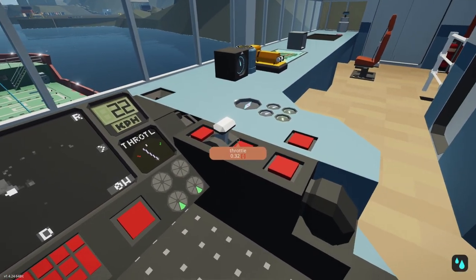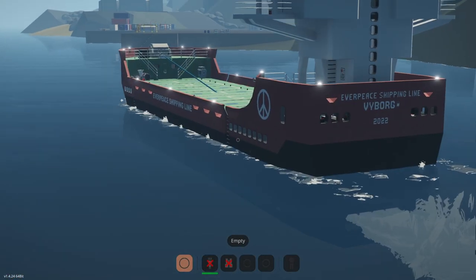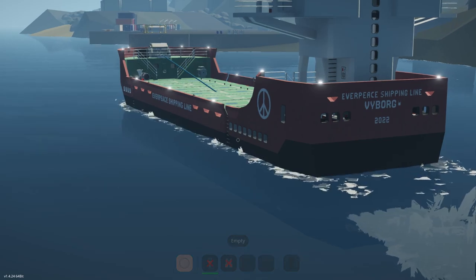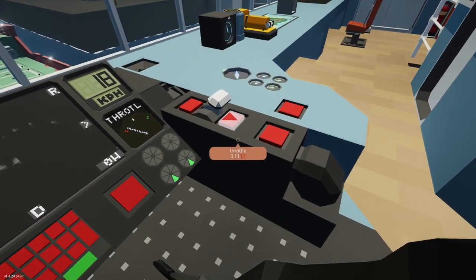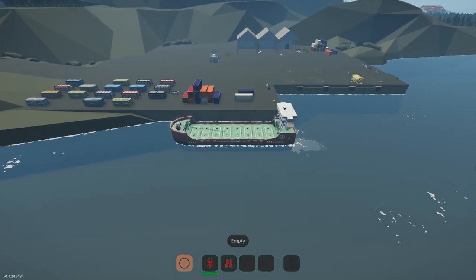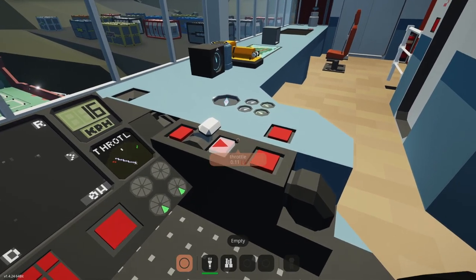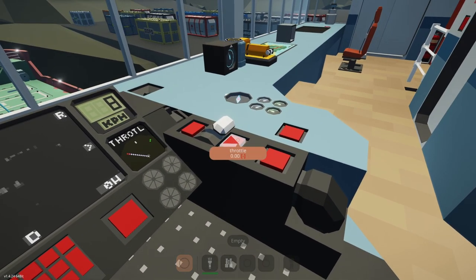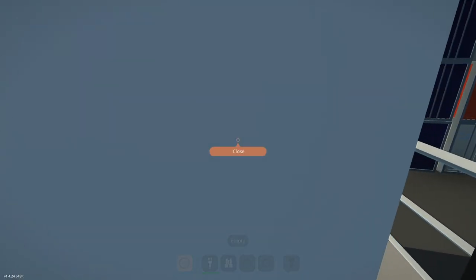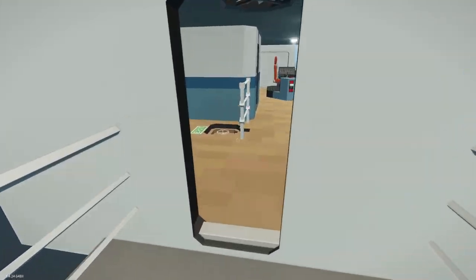I'm going to increase my throttle to around a third, and what we want to do is get around to the side, right next to those cargo containers. We should start slowing down now. The closer we get to the containers, the easier it's going to be to load them. Let's put the throttle down to zero. Now we just got to figure out how to load the containers, which might be a little bit more tricky than I thought.